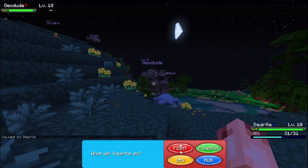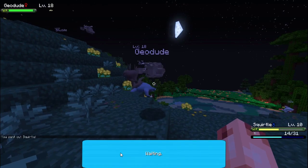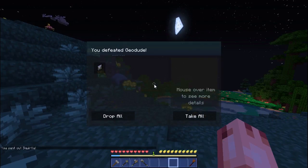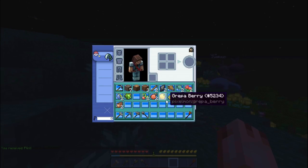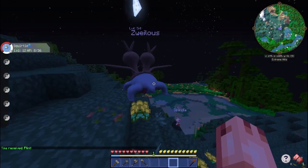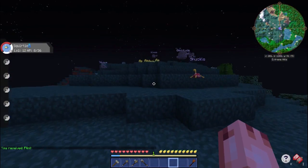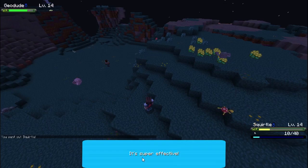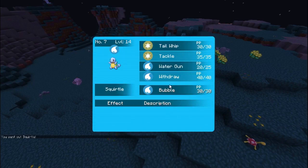Geodudes are definitely where we want to be training. Water Gun! Look at the GUI — it looks so much better. Oh my god, we might actually die! There we go — we got lucky. Now do we have any Oran Berries? No, we do not. Look at this — oh my god, I love the new Pokemon! The models actually look good and don't look rushed — which is a nice thing to see.